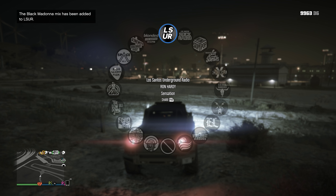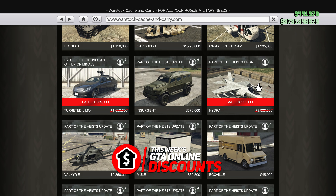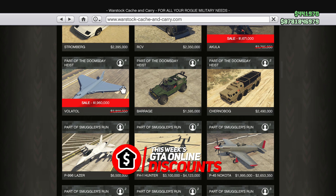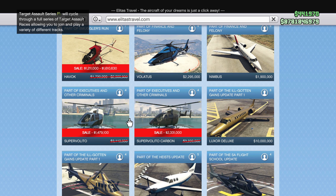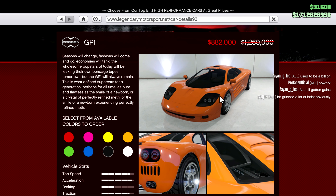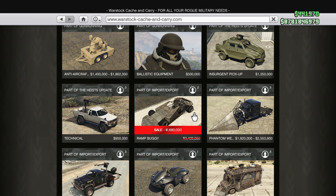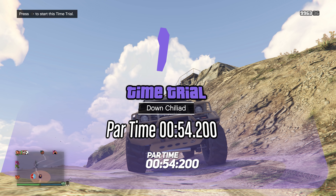This week's discounts include 40% off the Avenger and Akula, 30% off the Hydra, Rogue, Volatile, Havoc, Super Volito, and Super Volito Carbon, and 30% off the Turret Limo, Nero, GP1, Flash GT, the Vagner, the Caracara, and the Ramp Buggy.